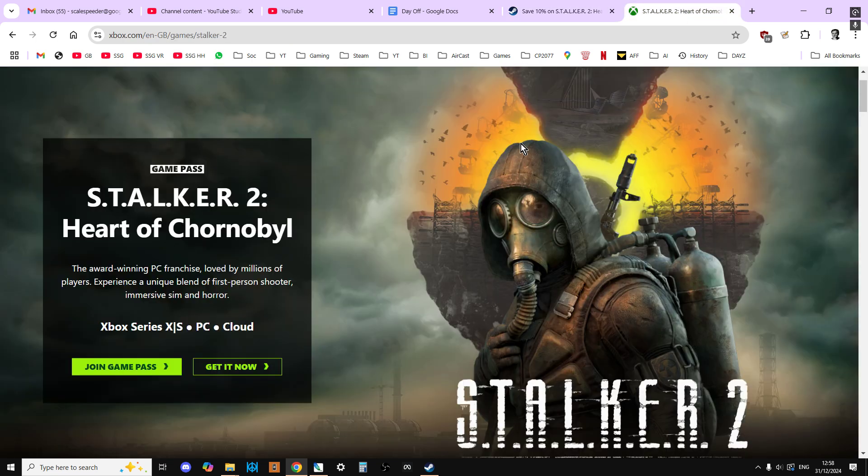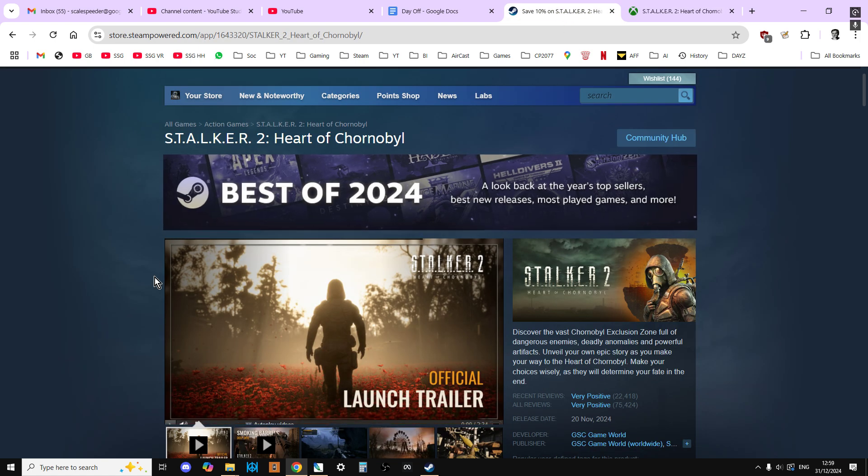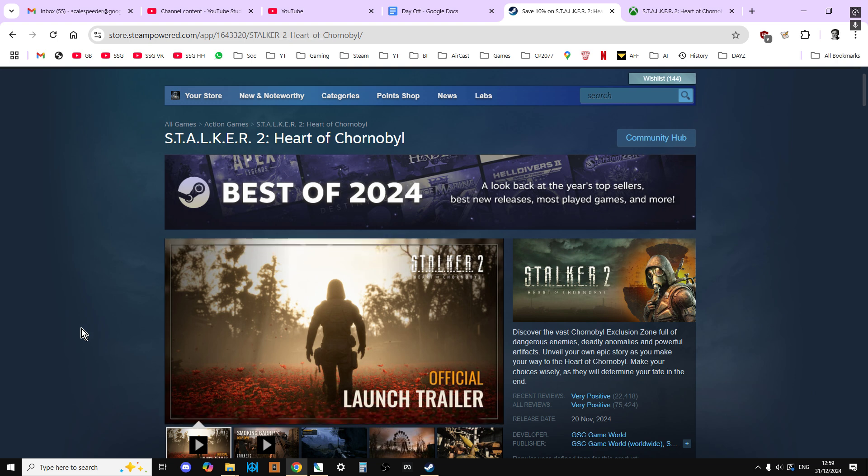Anyway, what you need to do first off is don't uninstall the Windows version yet. Keep that on your PC and install the Steam version at the same time. I know this can be a bit tricky because the games are so big and they're going to take a big chunk up of your hard drive, but honestly, you need to keep them both to start off with.